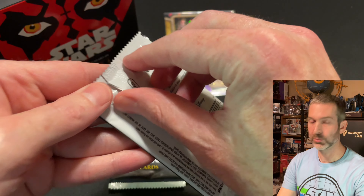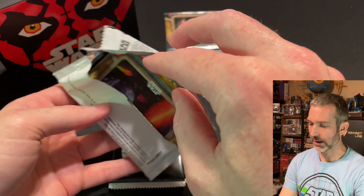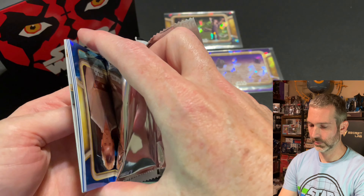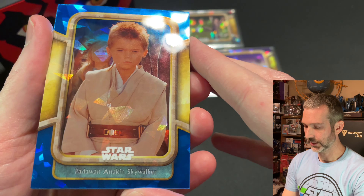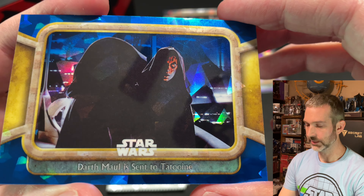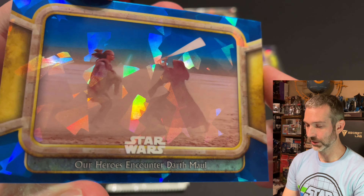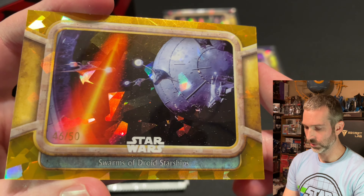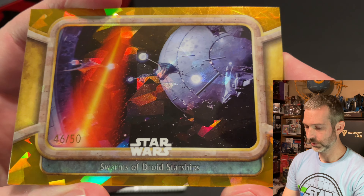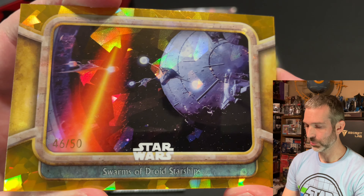Here's pack number six. If these packs follow the pattern, this one will have a numbered card — and it looks like it does because a card is backwards again. The top of the pack is Padawan Anakin Skywalker. Next up is Darth Maul is Sent to Tatooine. Our Heroes Encounter Darth Maul — pretty cool looking card. And then the numbered parallel is a gold out of 50, Swarms of Droid Starships. This gold looks really good and goes well with the border design of the card set.